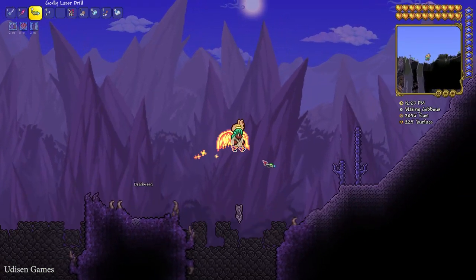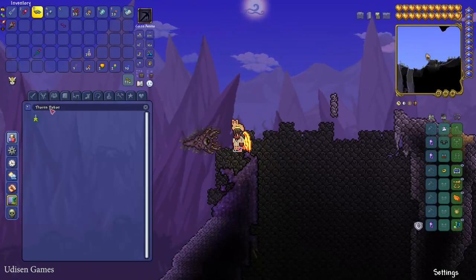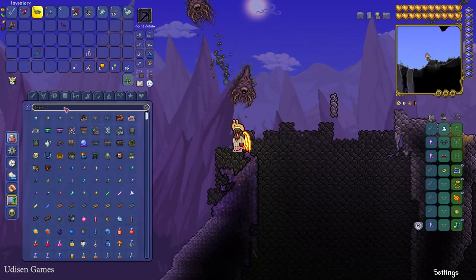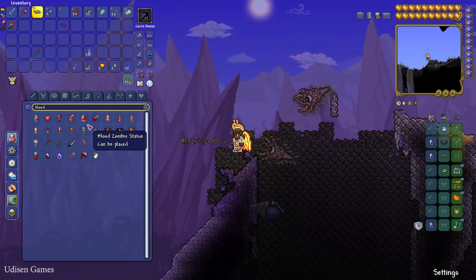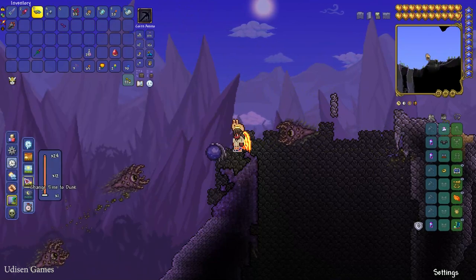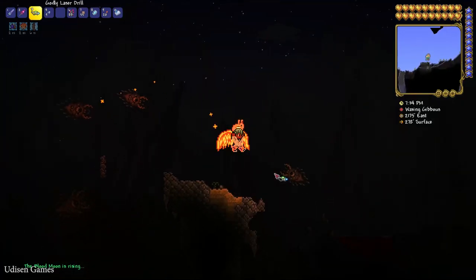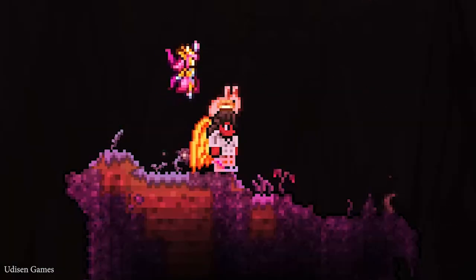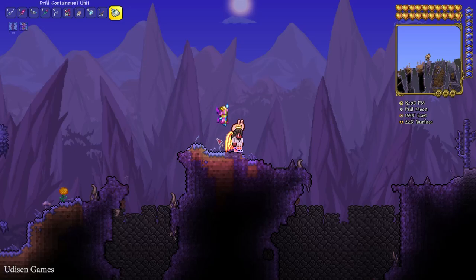You can always break it with any tool — for example a sword and so on. Why not use a blood moon? I'll summon a blood moon event to show you how it blooms. For this we use a Blood Tear. Now, as you can see, the Deathweed has these very small red particles, and in this situation it will give seeds.